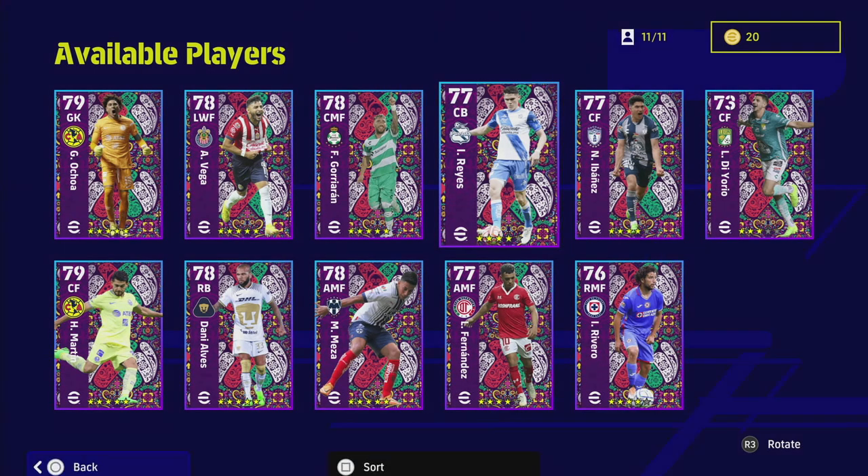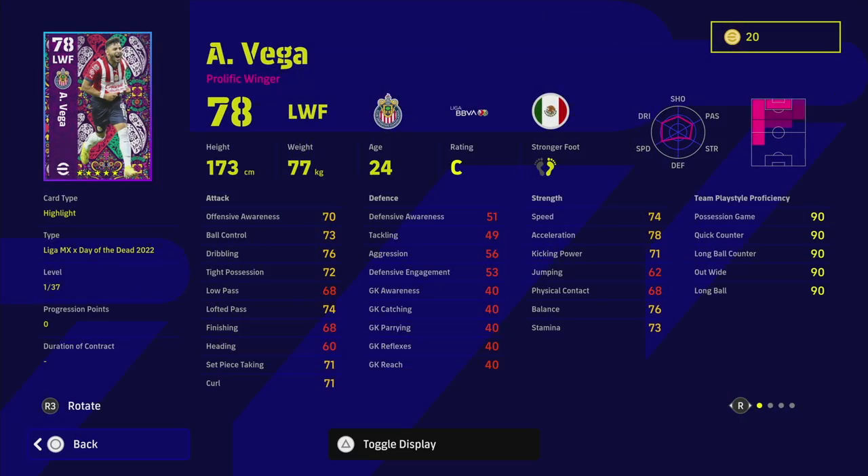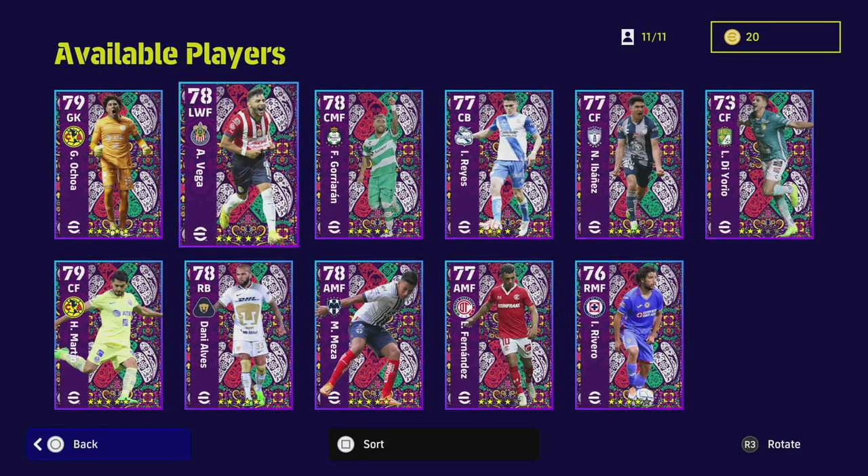Moving on to Vega — I was watching a stream last night and someone came up against him, and he was really impressive. He's got a fairly high rating when maxed out, going to 91 overall — up 13 levels from his base card. He doesn't have a lot of player skills but has first-time shot, nice acceleration, and dribbling. On eFootballDB he goes to 88 dribbling, 90 acceleration, 86 speed, and 88 balance.